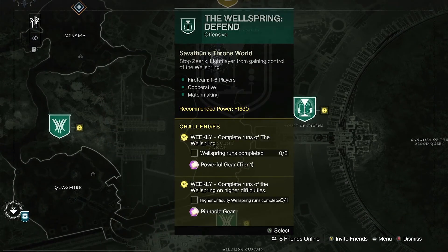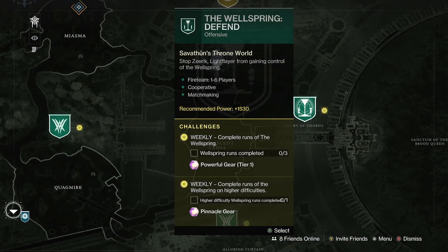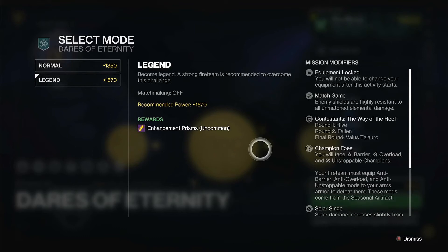Down at the Wellspring, an image should be popping up with the rotation of weapons and enemies. Complete 3 runs of the Wellspring for your powerful gear at Tier 1, then complete runs on higher difficulties to get your pinnacle gear. For Dares of Eternity, complete three rounds for your powerful gear. Hopefully the bonus round will trigger because you need above 250,000 to get your pinnacle gear. On the legend side, the first round you'll face Hive, the second round is Fallen, and the final round is Cabal.